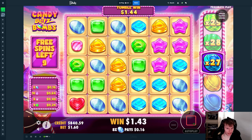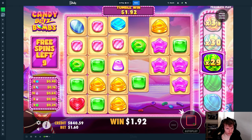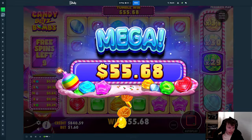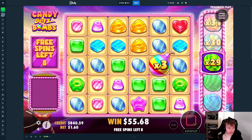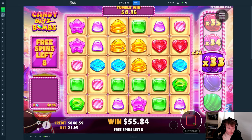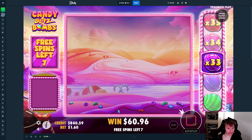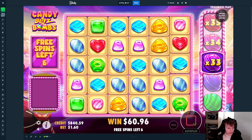When you get the multi dropped you need to hit it and then you collect it basically. Already 55 — cool, and that's one of the first spins, nice! We really need this to just tumble so much and also collect as many multis as possible.